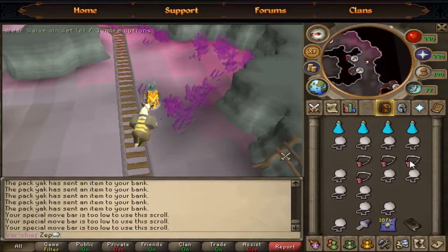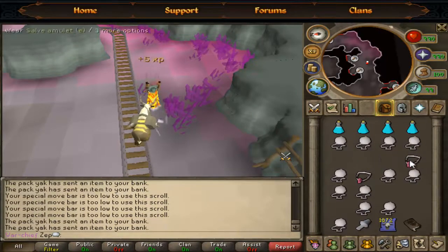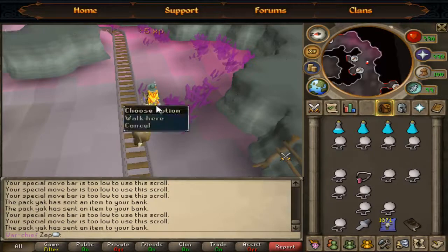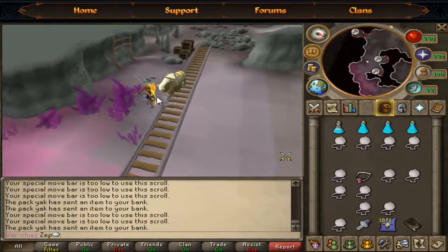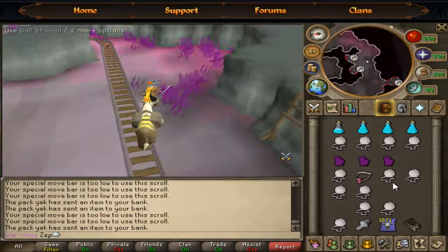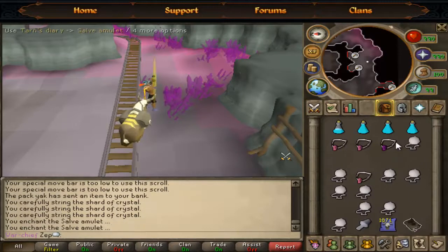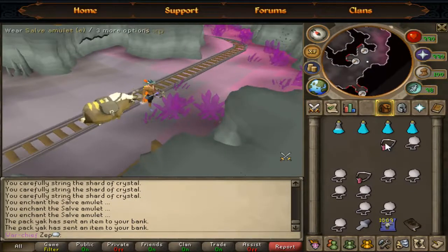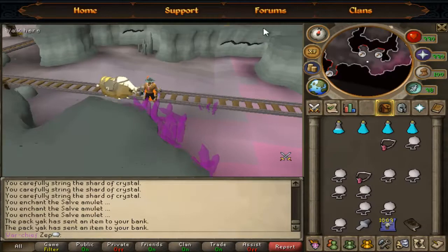The summoning potions are for when you get the low-summoning message, unless you want to wait. And that's pretty much the whole method. Did I pick up all the balls of wool? It's so hard to pick up. So: make more, enchant, bank, repeat. I hope this was very helpful and I'll be sure to make more videos. Here's the coal veins. Alright, zap out.